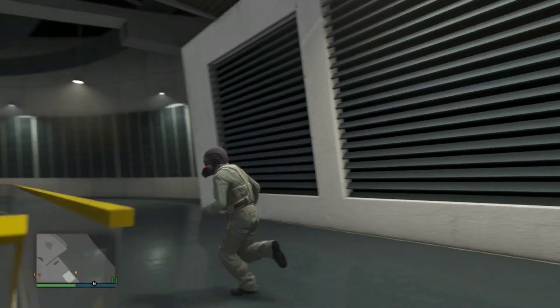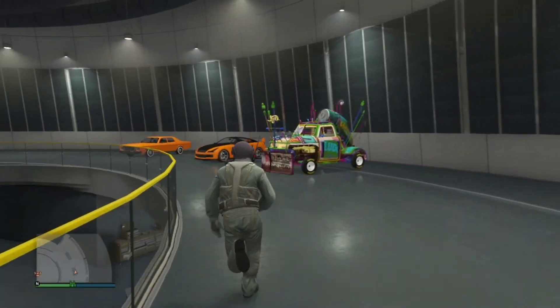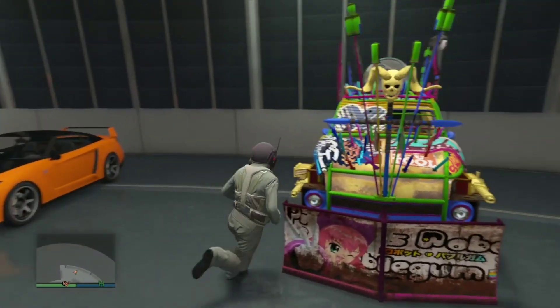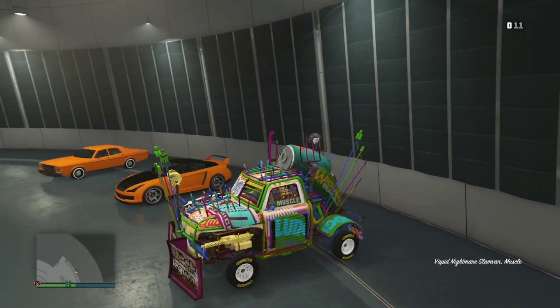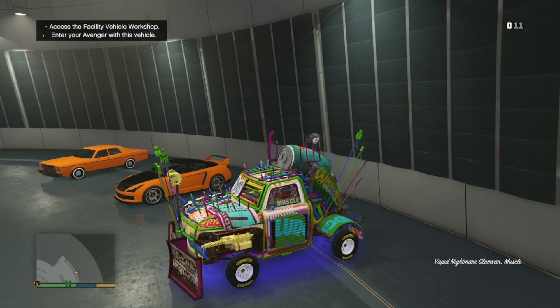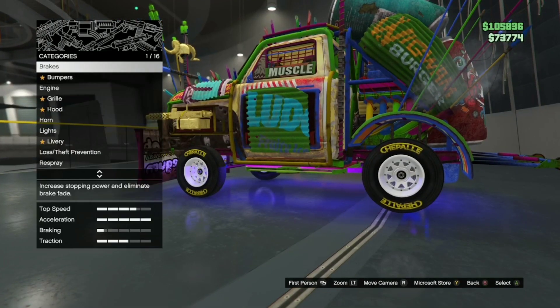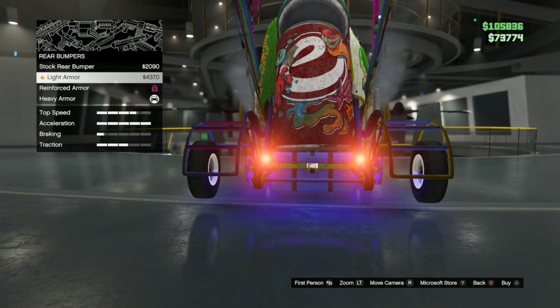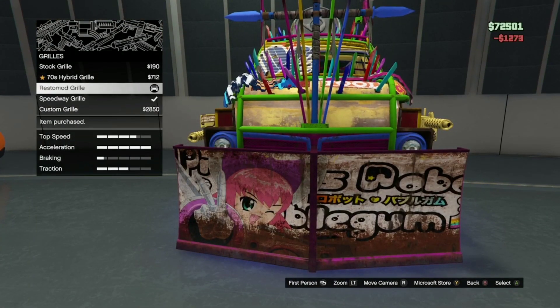Once you're spawned back, get into the Nightmare Slam Van — the car you want to duplicate. Once you get in the Nightmare Slam Van, simply press right on the D-pad to access Vehicle Workshop, and change something on the car. It can be anything — I'm just going to change the grille right here.